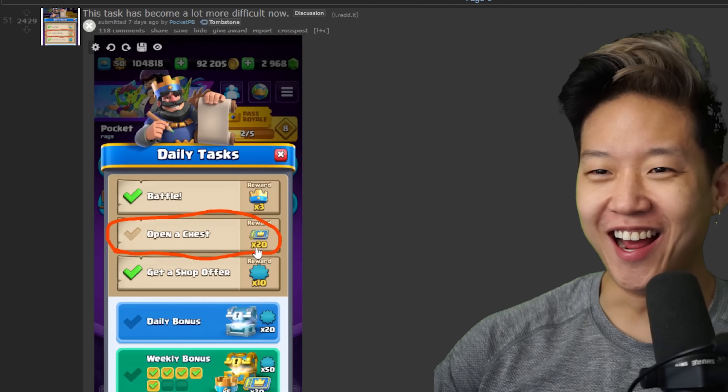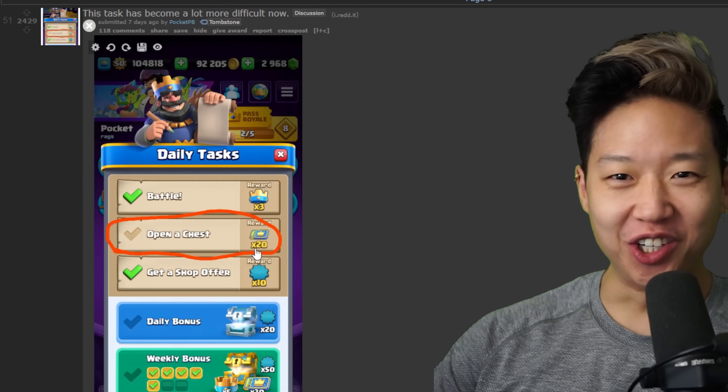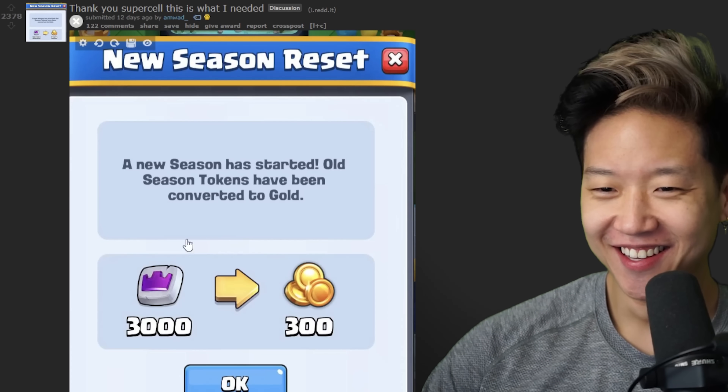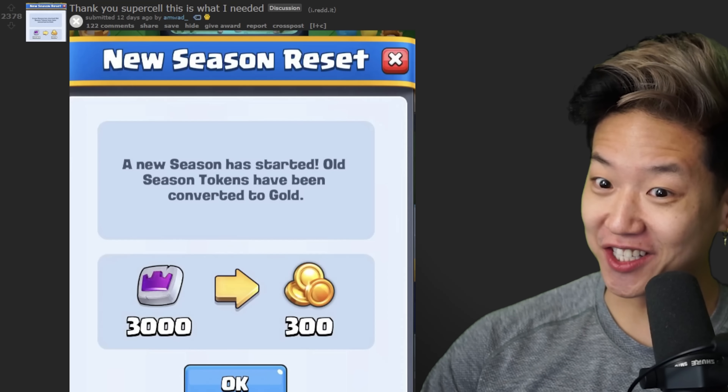This task has become a lot more difficult. It's so true. I don't want to play ladder. Thank you, Supercell. This is what I needed. 3000 tokens converted to gold.